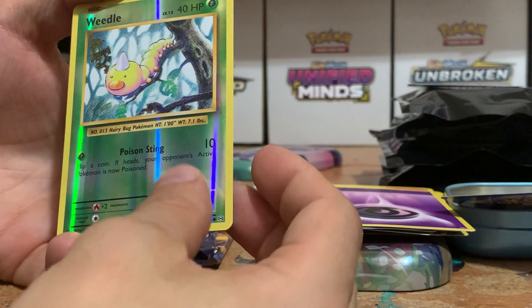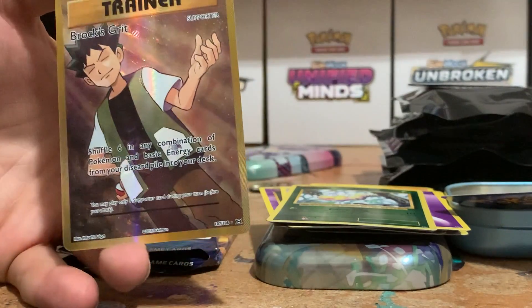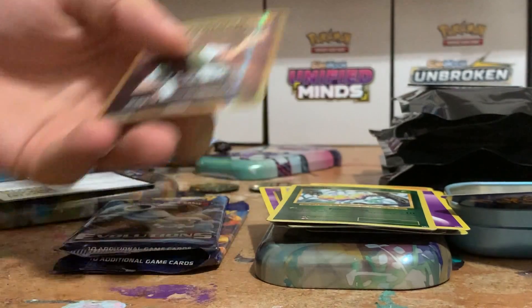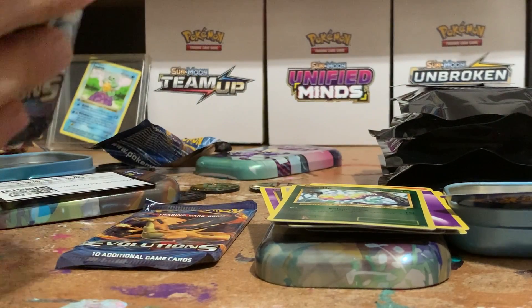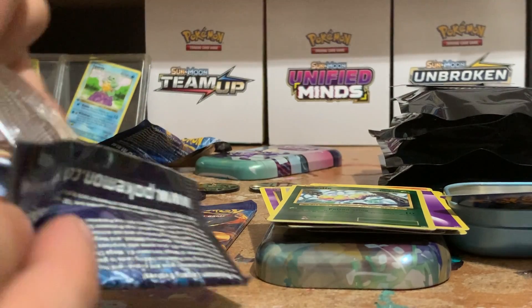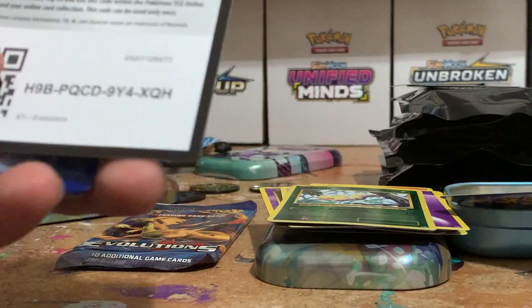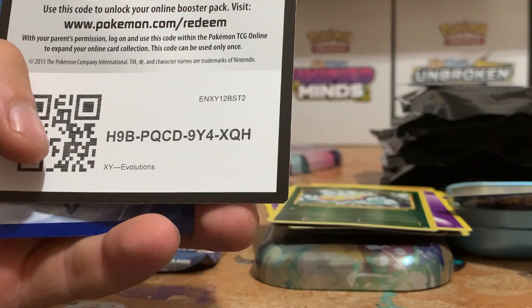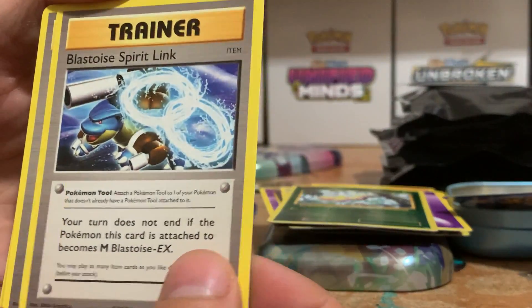A Weedle. There we go, look at that — Rocks Grit, gold card. I like that a lot. We're pushing ever, ever closer. We're getting more and more of these hyper rares and seeker rares. It's only a matter of time.